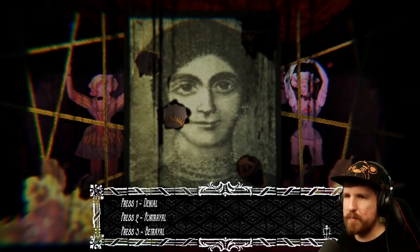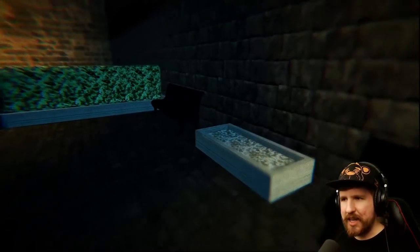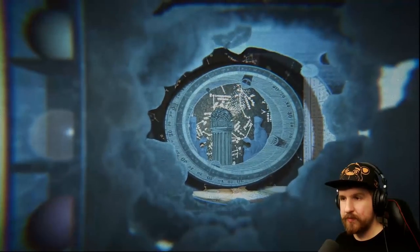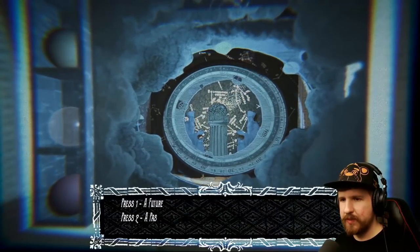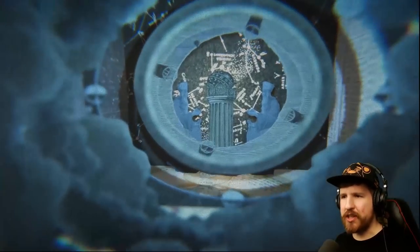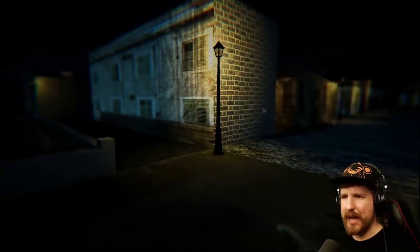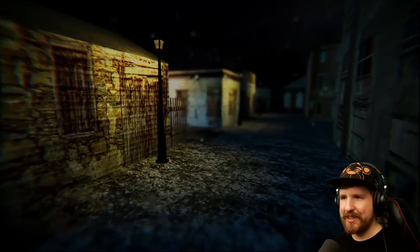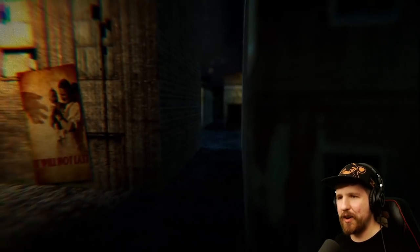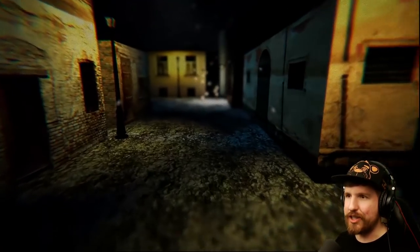Denial, portrayal, or betrayal. I would say betrayal. What does all this mean? Do they each give different endings based on your answers? What do I see — a future, a past, or an omen? I see a past. The column there and the old dudes, the imagery seems kind of past-ish. There's no right answers though, right? I'm not gonna hunt for The Shape on the Ground true ending or anything.